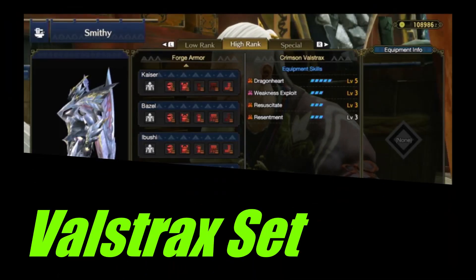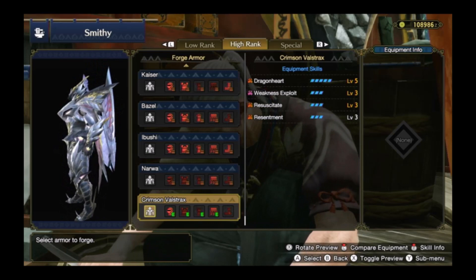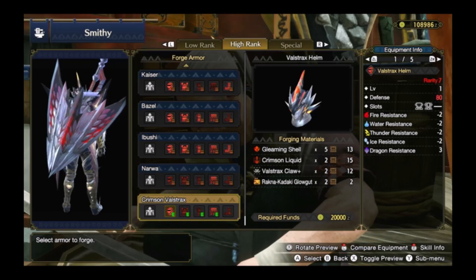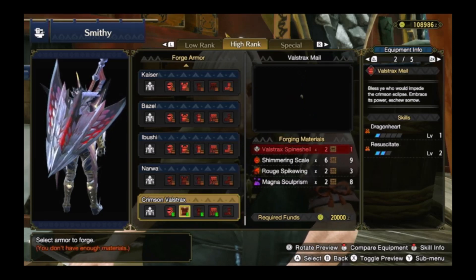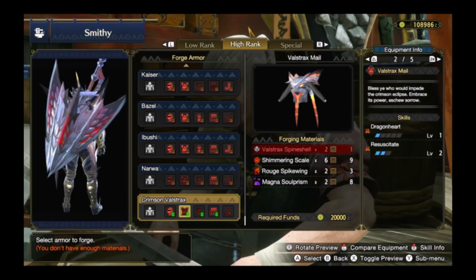The full set is broken. Valstrax is a template set with good skills already attached. You will need to farm hard to obtain decorations to have the freedom to slot in skills you want. It has the highest defense in the game, 2 stackable attack boosts, and Dragonheart. It comes with Weakness Exploit. With 3 points in crit up and maximize, you get 80% crits on top of all of the raw attack boosts. The old sets are just invalidated when all of your skills are procced.